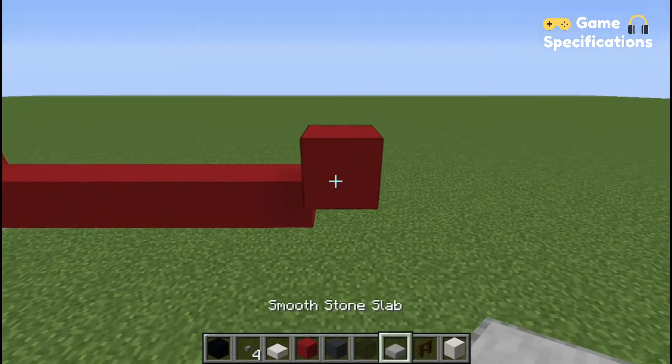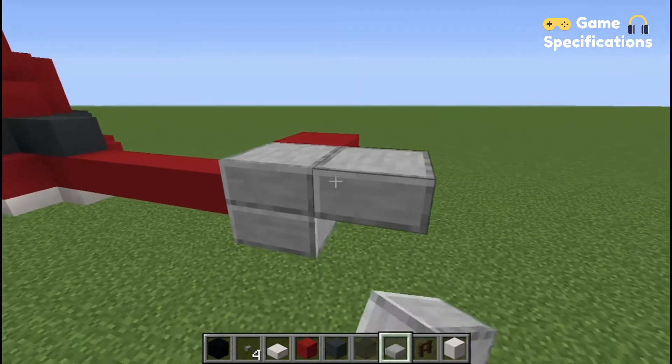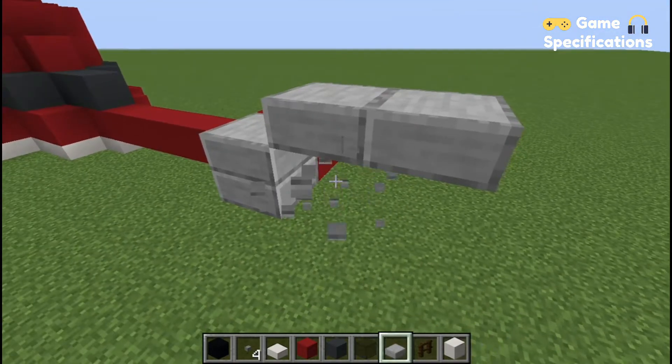Now start making the wings from the slab. You can follow what I am doing. Note that this is going to take some time.